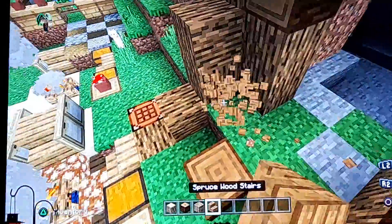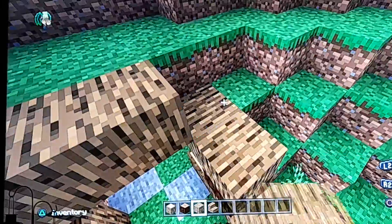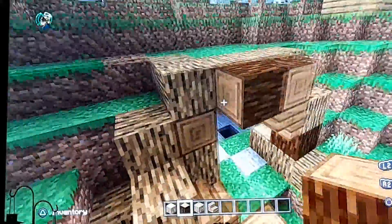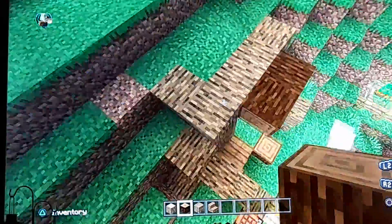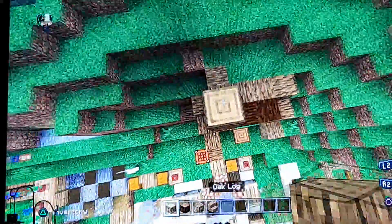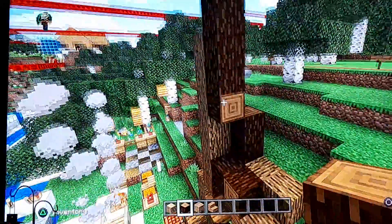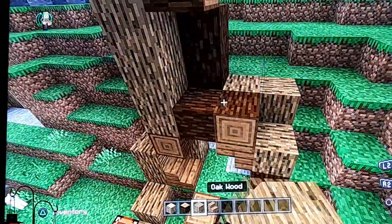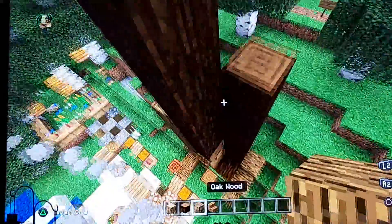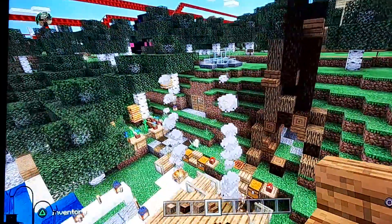We can do this and just make like an entrance sort of like this. This is a good entrance. Now you need to make a big wood thing — like the trunk of the tree. I'm going to make it really tall because it's a tree. Now you go all the way up here and just do some things like that. Just make it look like a tree trunk.